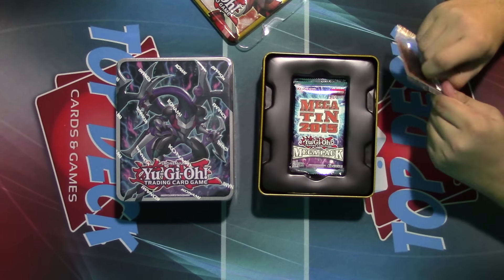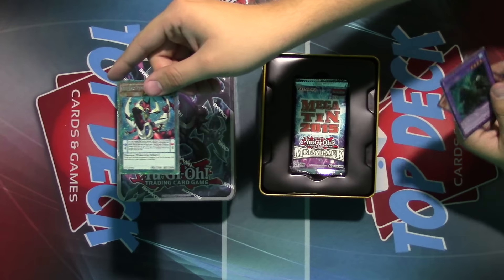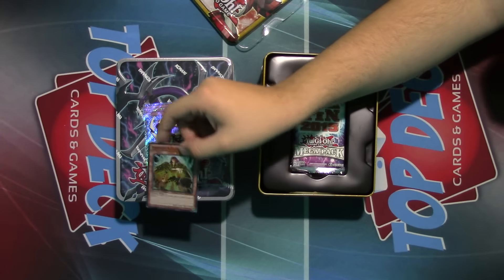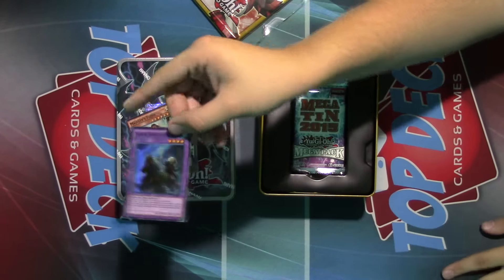They have some sweet promos on the top. First off, we have the cool Crema Odd Eyes, which looks really sweet. There's a guaranteed Super Rare Majesty's Fiend, which is again really cool. And the most important card from these tins: Elder Entity Norton. Norton is a fusion monster — let's take a look at him.